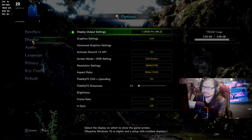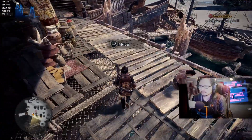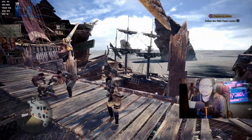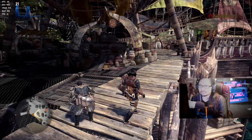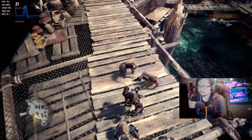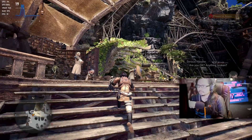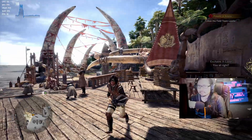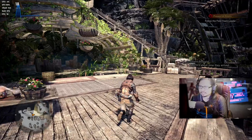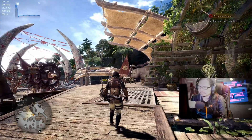4K, everything on the preset on low — let's leave it like that and play it. Much faster, 19 frames a second. I might be able to play at this setting — 4K — 18, 20, 19 frames, 18 frames. This is not a super playable experience. You want to hit that 60 frames per second. Graphic quality is not bad, especially with FidelityFX — it helps a lot, sharpens the edges.